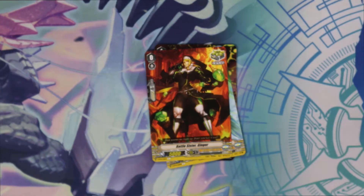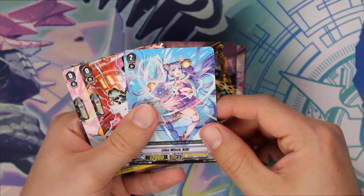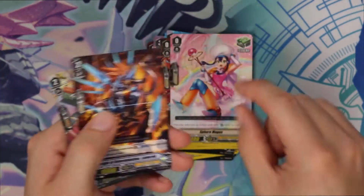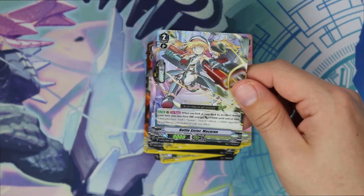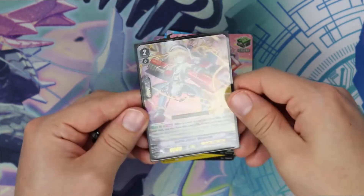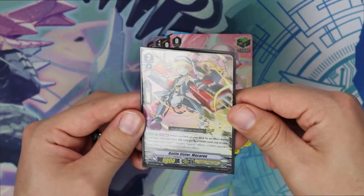So we just got the triple rares left. We got Ikeboshi, Flat Arrow Dragon, BB Draw Trigger for OTT, Heal Trigger for OTT. And then we got Lamarack for Royals for a rare. And then our next double rare is Macaron. This is an Oracle Think Tank card, which is weird because when I first saw this card come out it just looks more like an Angel Feather card.